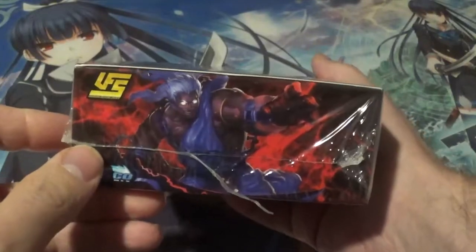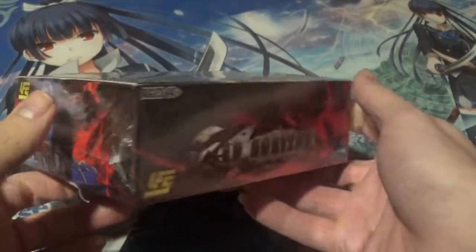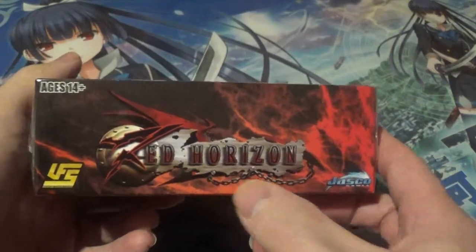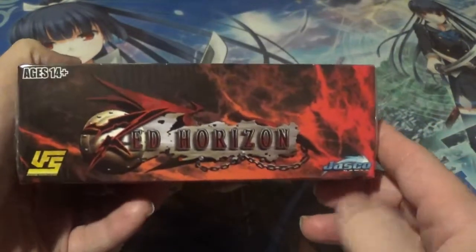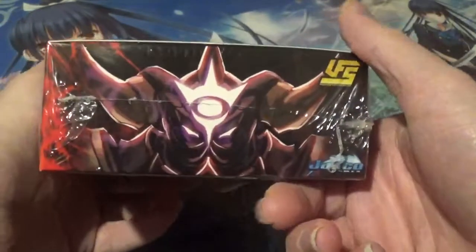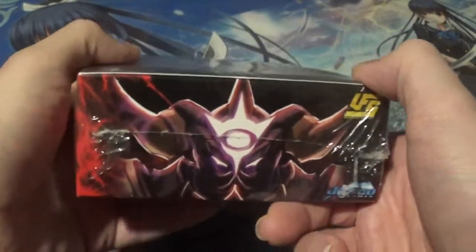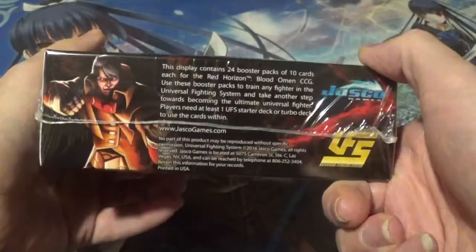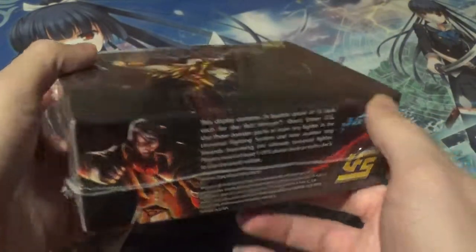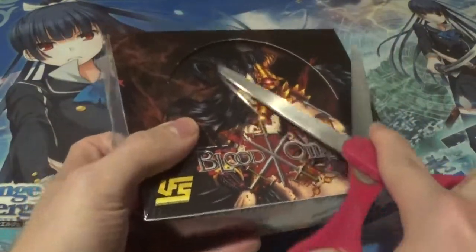Over here we have what almost looks like an Akuma-type character — very cool. The Red Horizon logo on the front really, really stands out; it looks like a video game logo. On this side we have what almost looks like a demonic Yoshimitsu, and of course all the set information on the back as per usual. Without further introduction, let's get into this box.